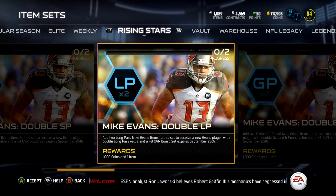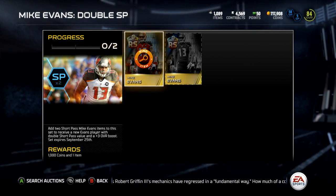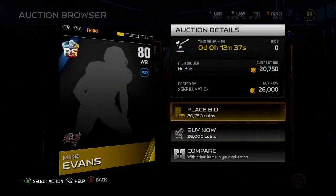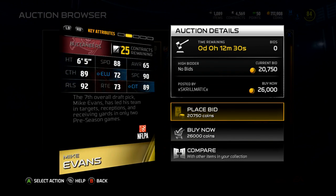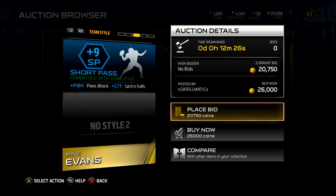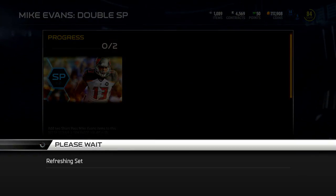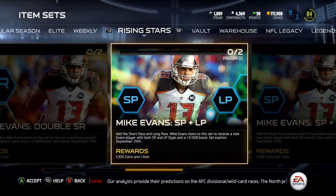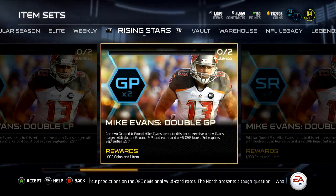You can get the doubled chemistries, which means he would give double chemistry. You have to get these specific Mike Evans cards. He turns into an 83 overall. You could get 18 short pass chemistry — I'm guessing it's plus nine to each — which could help you complete those chemistry style challenges.